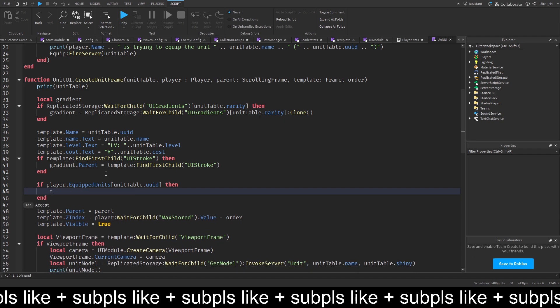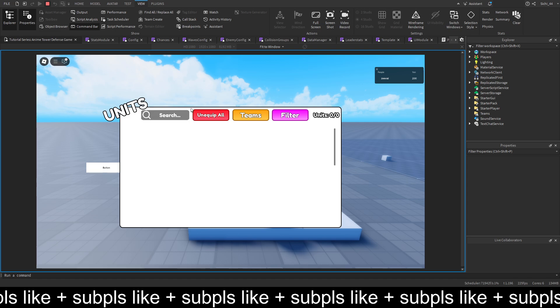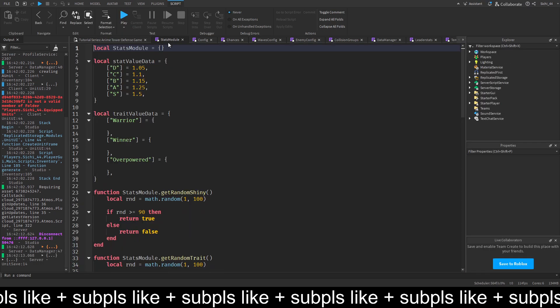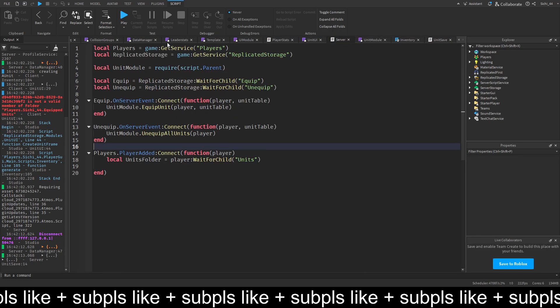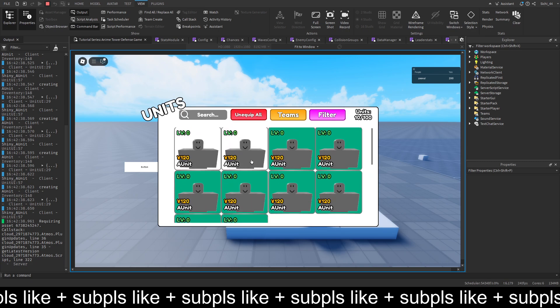And then we want to make the template. We should use FindFirstChild for this, because putting it in those brackets requires that it is there. So we should cut this out and do a colon FindFirstChild, then put this back in here. And now it should work. And yes, you can see that we have all those units equipped, and those two are not equipped.